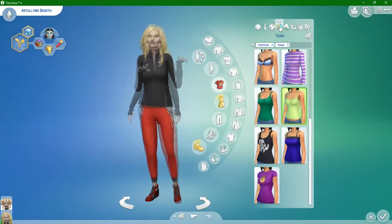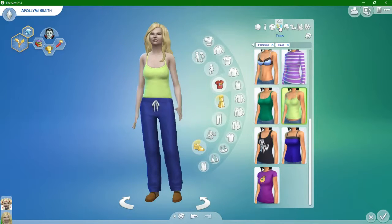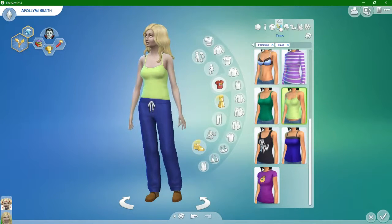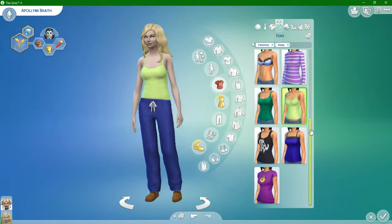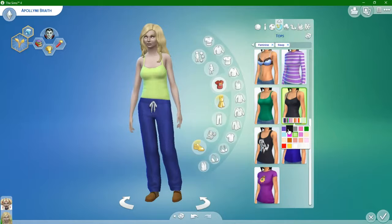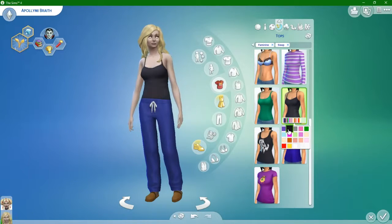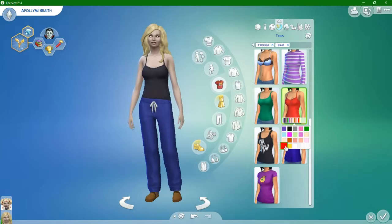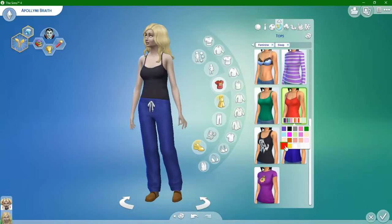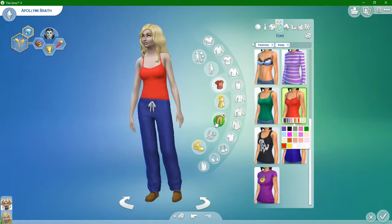Now this is sleepwear. Let's see if they have another color. She's not agreeing with that color - what about this color? I think she likes that color. Let's get her bottoms done.